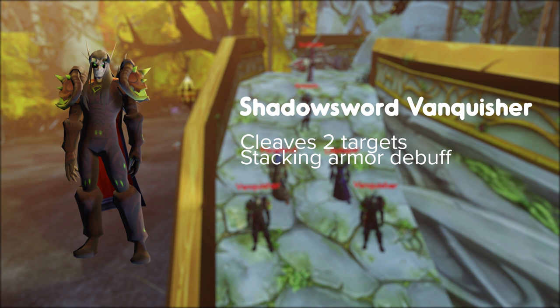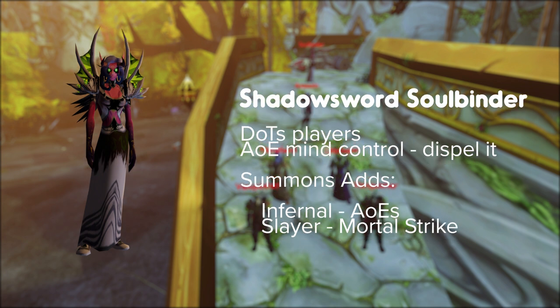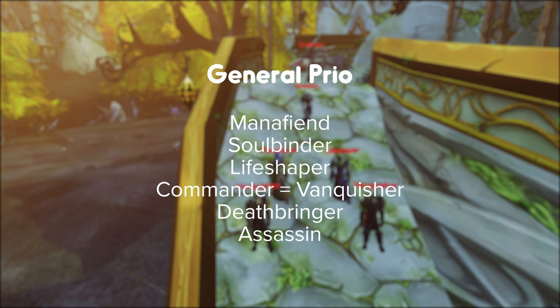Vanquisher — cleaves the closest two targets, puts a stacking armor debuff on the tank. Soulbinder — AoE mind controls that you can dispel, and can summon two types of adds: an Infernal which does AoE damage, and a Slayer that puts Mortal Strike on the tank. Commander — does a battle shout which buffs adds around him, can also stun the tank. Deathbringer — gives you diseases. You can CC all this trash but to be honest it should die very quickly.